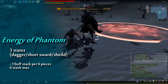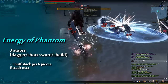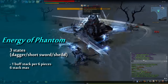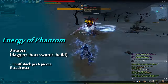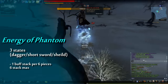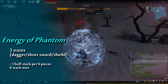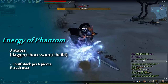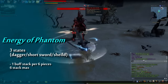The last one, Shield, the green buff, is only activated when your HP is under 30%. When your HP decreases under 30% while you have at least 1 stack of Energy of Phantom, Shield, the green buff, is activated, and it increases your defense and restoration of HP. In conclusion, when you are playing Hagi, you should keep your Dagger buff, the red buff, as long as you can to manage Hagi's stamina.